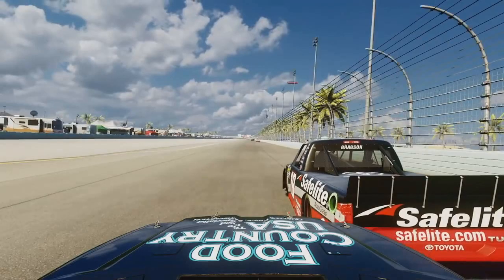I just want the game to run a consistent 30 frames per second. That's all I really would want at this point from them. I hope that they deliver on that. We go from Talladega to Homestead. It's just a nose cam with some truck driver racing with Noah Gregson. It looks fine to me. The clouds look good. Everything there looks fine from what I can see from this one-second clip.